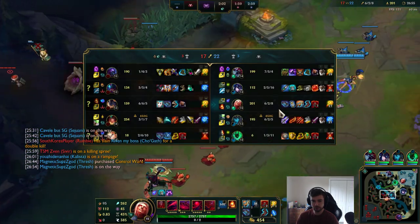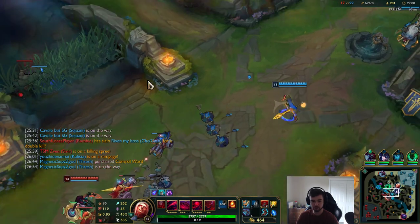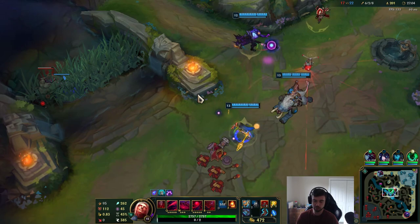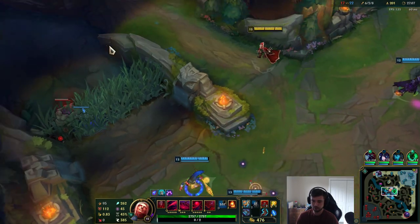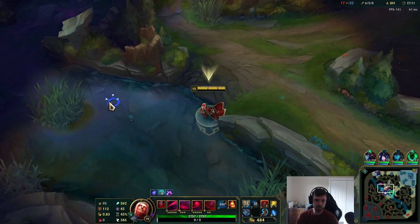My next power spikes are definitely a huge increase in AP — which will be the Deathcap — plus level 16. Both of those things are going to create huge opportunities for me. I'm really far away from my power spikes but I'm still in a super strong spot.